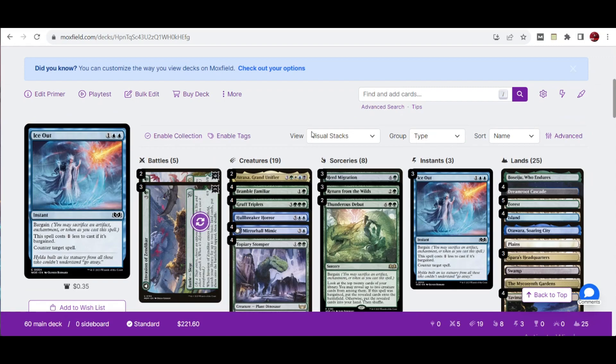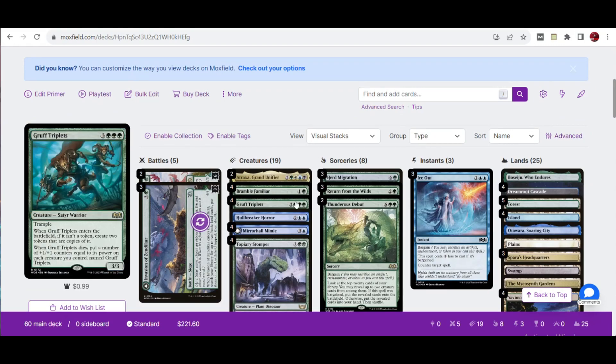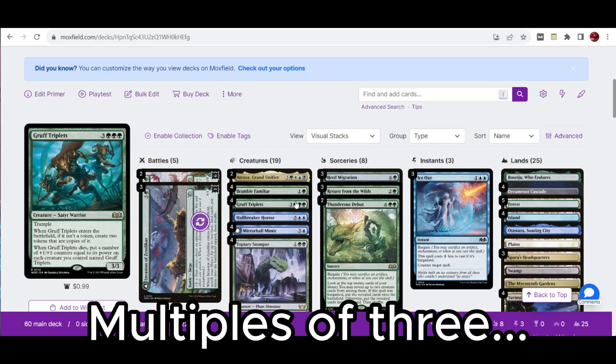We call this a copy deck because the main strategy uses the new card, Growers Triplets. This card is a 6-mana 3-3 Satyr Warrior with trample. It's quite a high cost at initial look, but when it enters the battlefield, if it is a token, you create 2 tokens that are copies of it. As a bonus, when Growers Triplets dies, put a number of counters equal to its power on each creature you control named Growers Triplets.